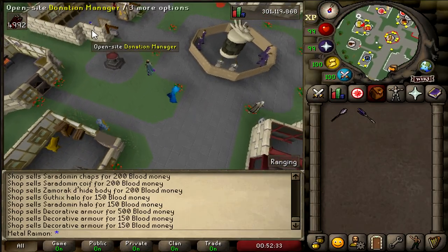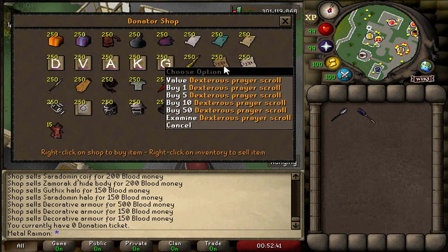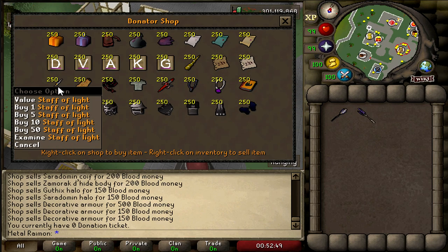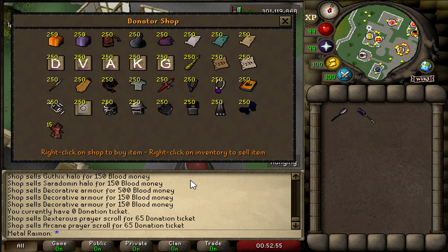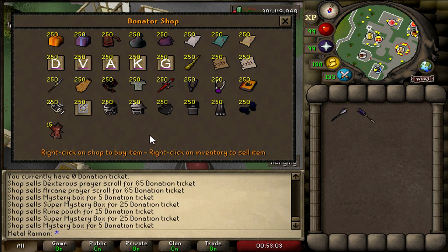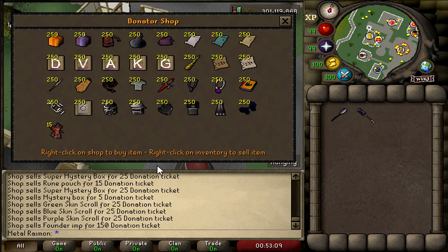The Donator Shop — I feel like a lot of you guys might be interested in that one. You can buy certain items with Donator Tickets, like Drakes and stuff. I did suggest they take out the Prayer Scrolls because that really devalues the Chambers of Xeric — that shouldn't be in there. Other than that: Fighter Torso, Defender, the rest is just shortcuts. And there are Mystery Boxes with some really OP items, but they took out the Kodai Wands after I pointed out it might be a little broken.